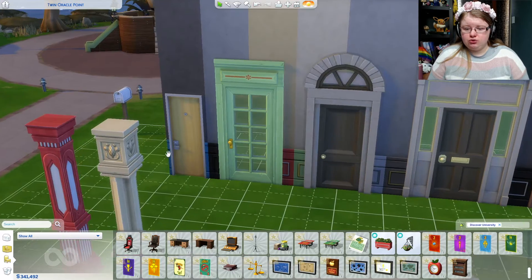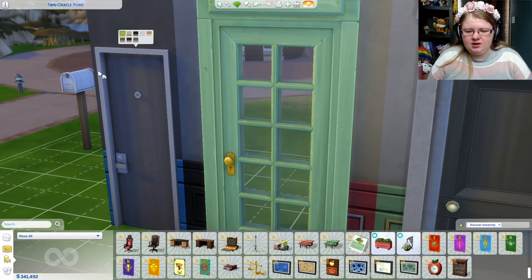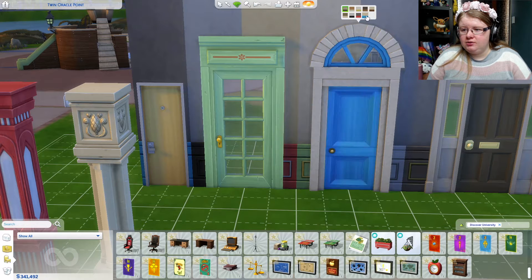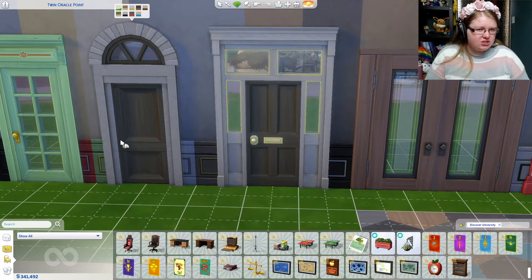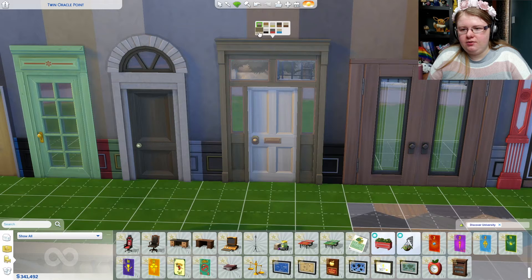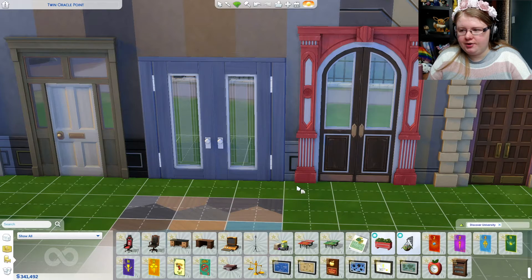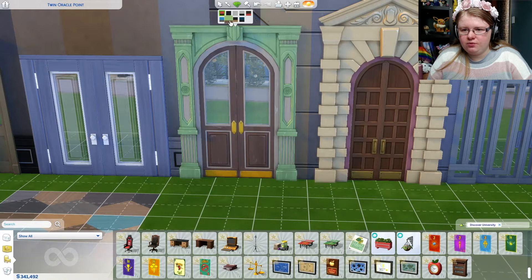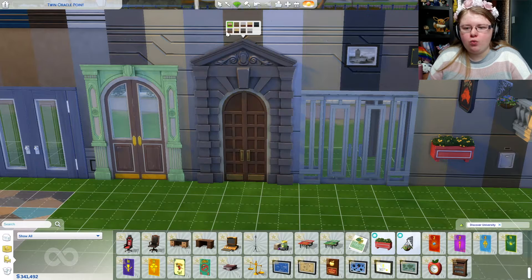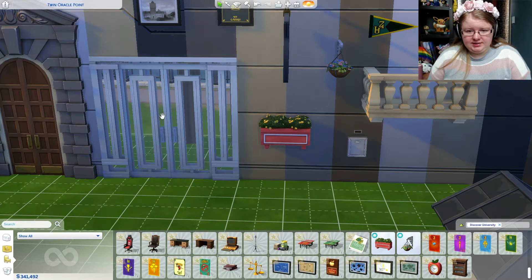Over here we've got some new doors. This one I imagine is going to be like a dorm door — it comes in different colours, just an ordinary dorm door. I like this door, it's cute. It's got a little flower on it. We've got this one which I feel works with the older Brightchester University style, and then this one which is probably more Brightchester as well. This one is a bit more modern so maybe it's a Foxbury type door. Then we have this one here which is really nice — just like wow, right in your face. I imagine this one being something you'd see around Foxbury a lot.